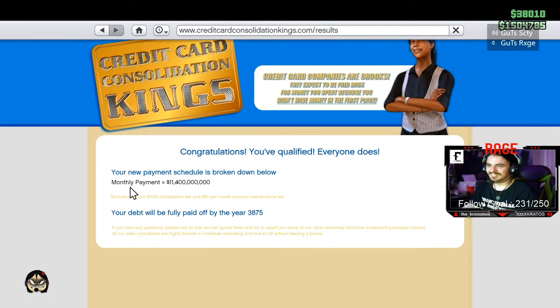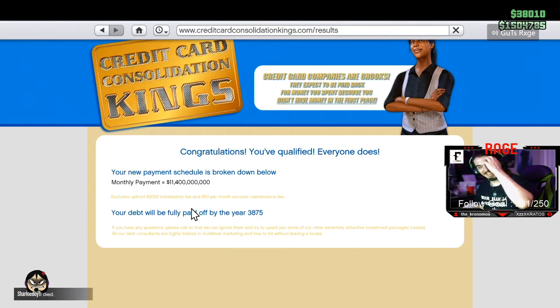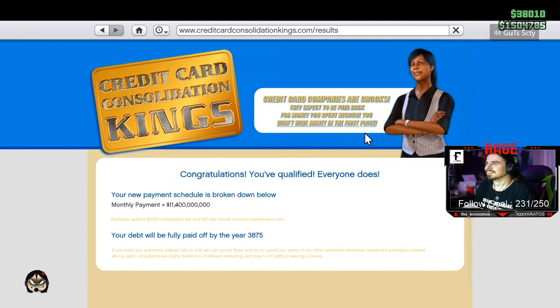I actually... what the fuck? Your payment is broken down — you've qualified. It excludes up to two thousand — yeah dude, it says 11 billion. Your debt will be fully paid off by the year 3875. Oh man, what the fuck, I'm gonna copy this.